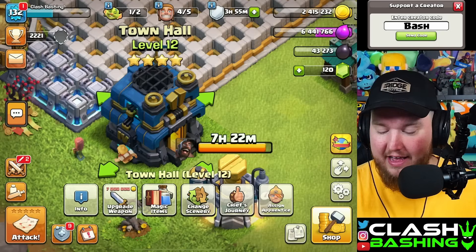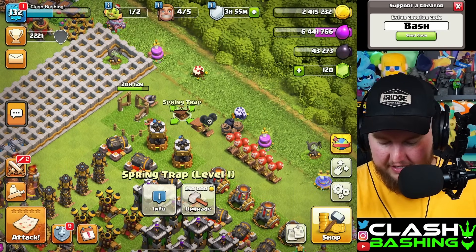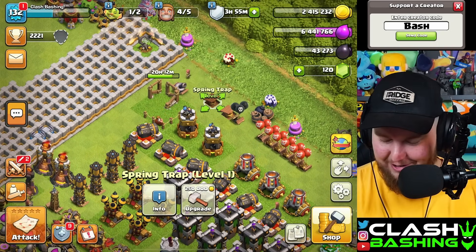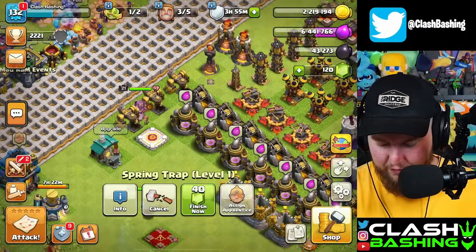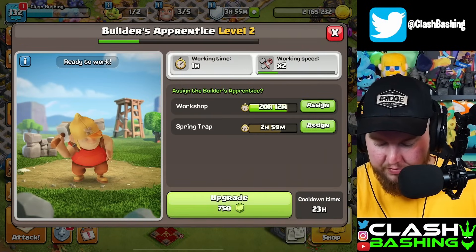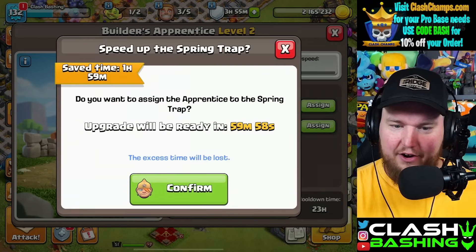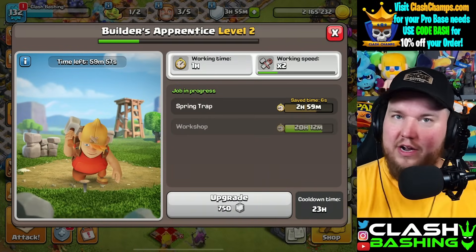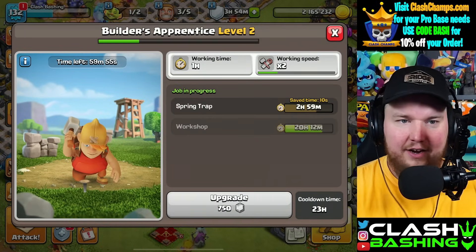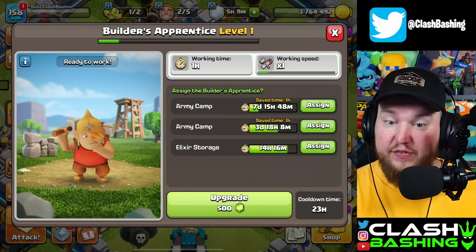I have a little bit of a weird idea. We're definitely going to get all four builders going today. I think what we're going to do is get this spring trap up — it's a three-hour upgrade — and if we use the apprentice builder it'll knock one hour off, leaving just an hour left. By the time I'm done with this video we should be okay to get another builder going.